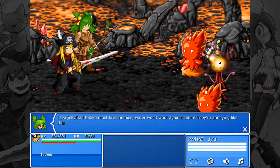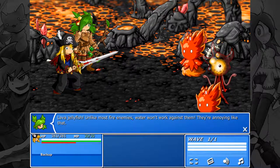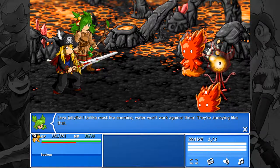Alright, let's fight this one. Lava Joyfish. Unlike most fire enemies, water won't work against them. They're annoying like that.